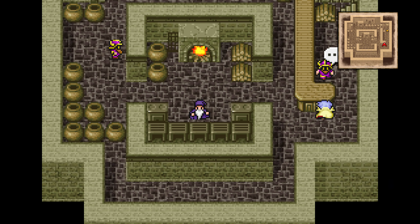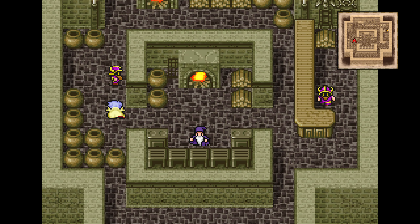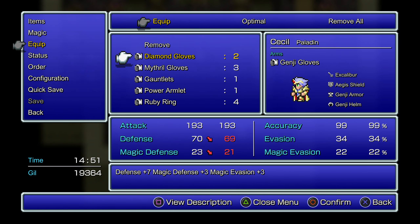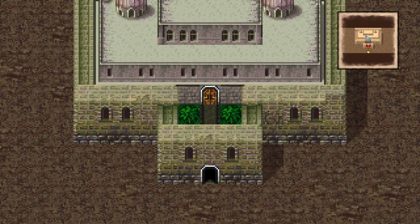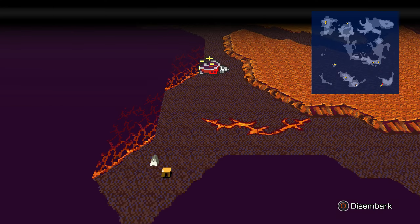So I would like to get as many Fuma Shurikens as I can here. They'll be very useful against the bosses in the final dungeon. Okay, so let's see — that's all I can do there. Let me check my inventory... I've got two Diamond Gloves. I wanted to make sure I got them, because I'm going to need them coming up here. Eventually.